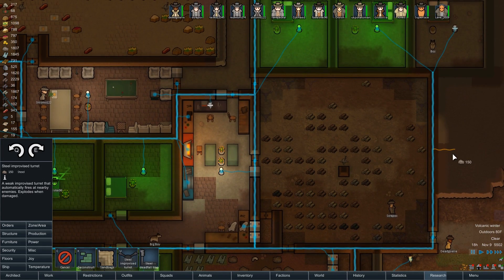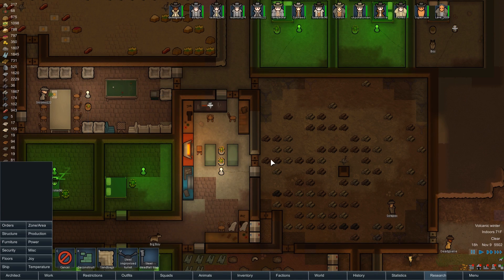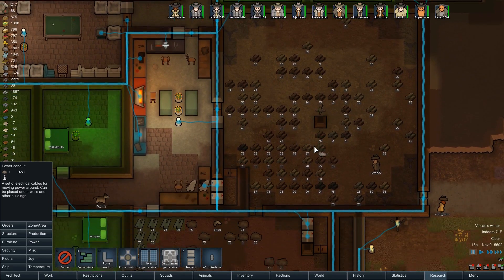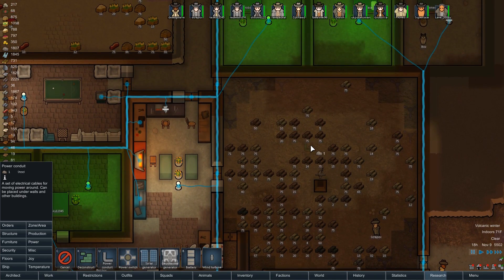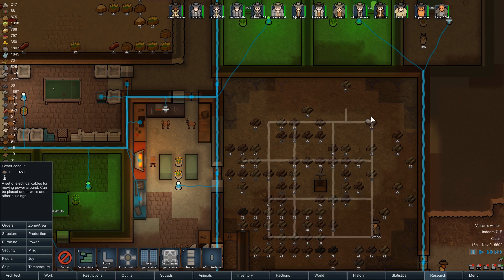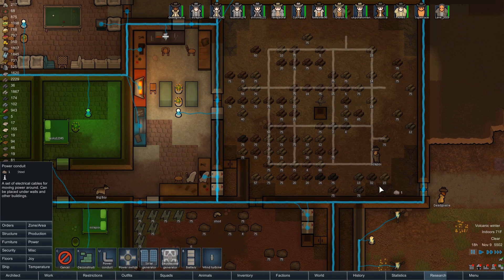This room will now have 12 turrets. I'll put them all on a switch. I wonder where I can put the power that'll be useful here. It's going to be a bit tricky to run the power because we want it on a switch. I'll put the switch in this corner over here. The reason I'm putting in these extra lines is for redundancy — in case one part explodes via grenades or whatever, we'll at least have the other parts that we can reattach the remaining turrets to.